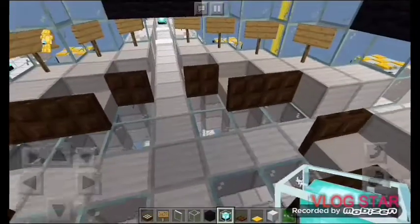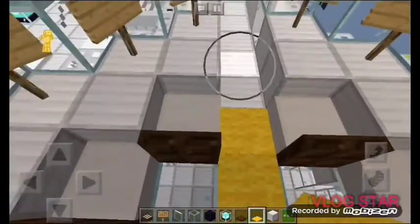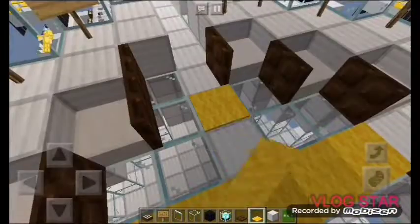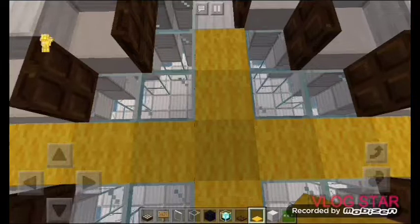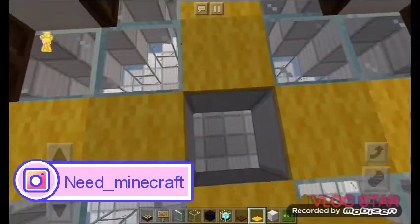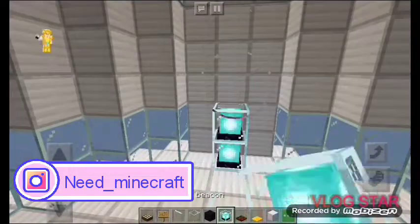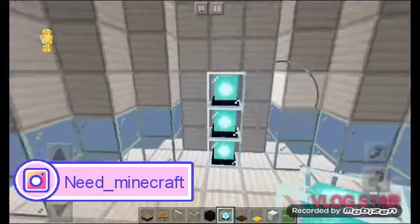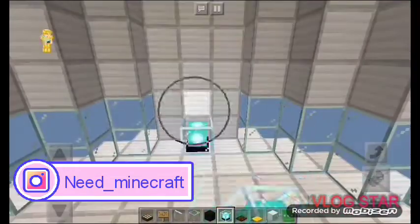Now we're going to deal with underneath, but first we're going to place some yellow carpets — I'm always forgetting the name of these Minecraft things. Now we're going to move this and deal with the space library. We're going to place some beacons going straight up on each edge and side of this. We're almost finished with the building because it's going to be like the last setting of the build.